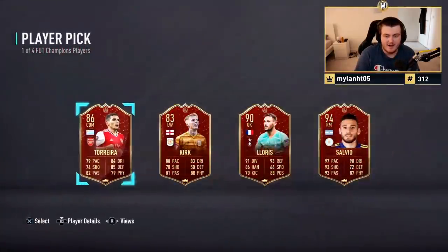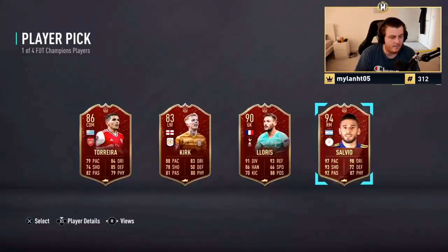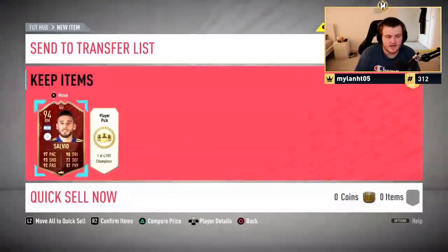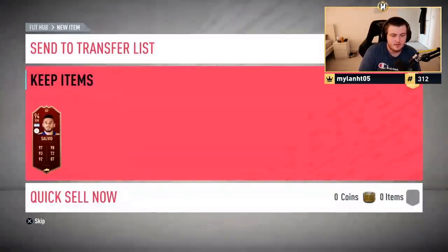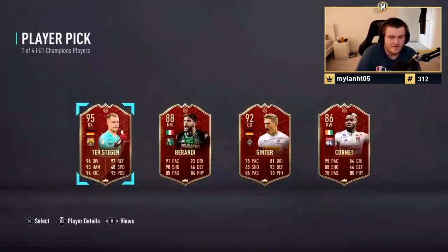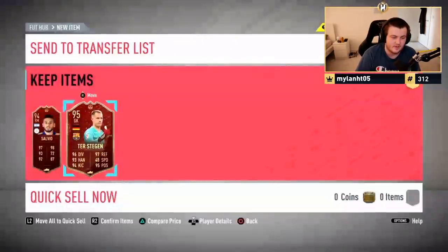Next set of Gold 2 rewards now. First player pick is going to have a 93 or 94 Salvio — that's interesting. I would probably go Salvio here, a decent super sub, overall a nice card, so we'll pick Salvio for him. Second player pick — come on, big dub. 95 ter Stegen. It's alright — that could have been worse, but it could have been better.